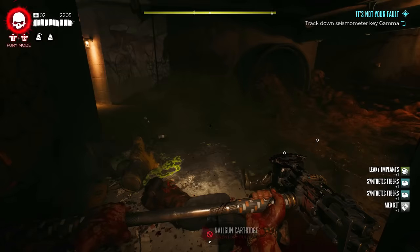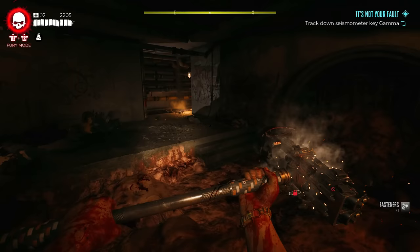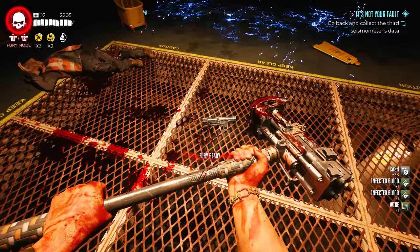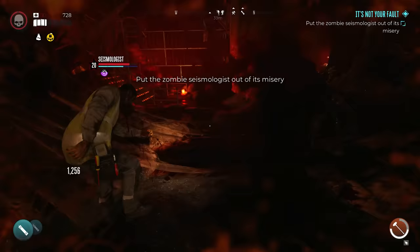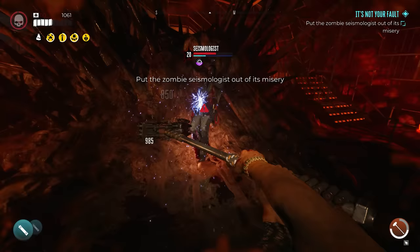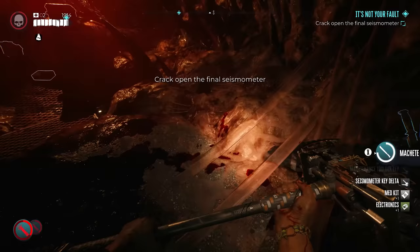For the third seismometer, progress until you find the meat slurries on the ground. The game will guide you towards the location. There is one specific meat slurry you'll search — it will give you the keys. Go to the box to unlock the seismometer data, make your way up the stairs, kill the couple of zombies inside, and open the seismometer. For the fourth and final location, it's going to be gory and dark. There is one zombie with a vest on it — kill it and it will drop the keys for the final box. Pick up the keys, go to the box just beside you in the same location, open it up, and all seismometers are complete.